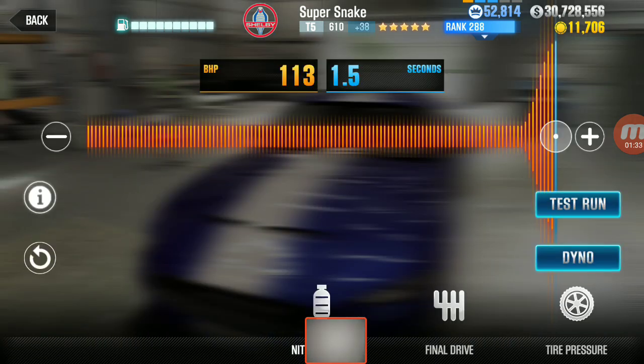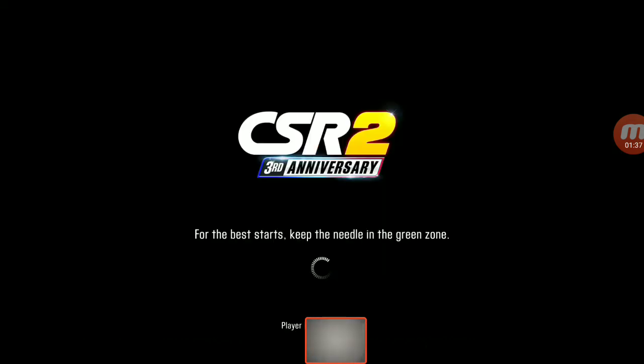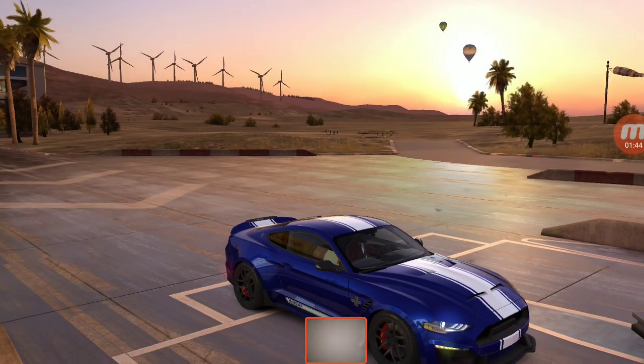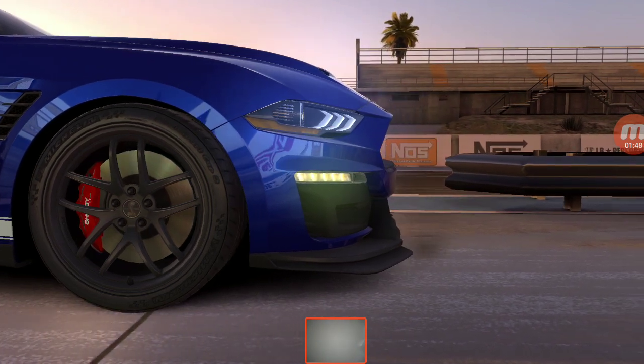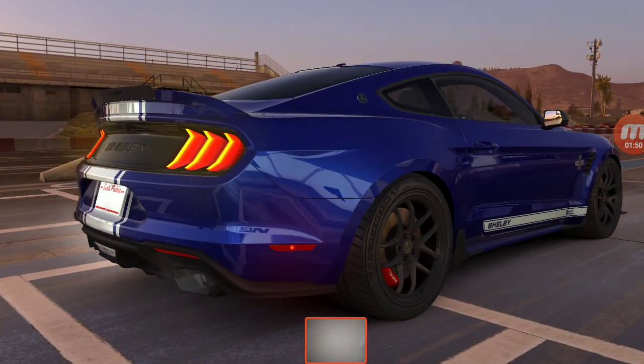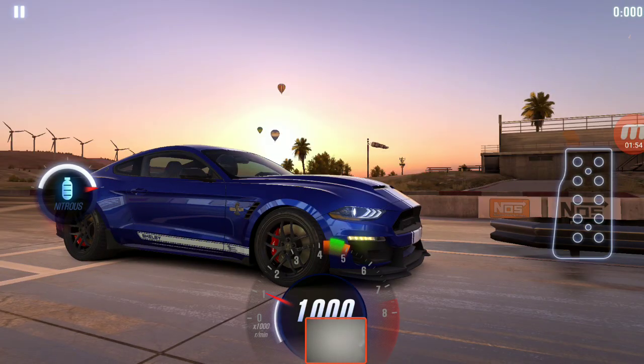Alright, let's go ahead and run that again. Let go of the gas right around number two for a perfect start, early shift into second somewhere between 20 and 30 miles per hour, perfect into third, hit your nitrous, perfect into fourth, fifth, sixth, and I think seventh.